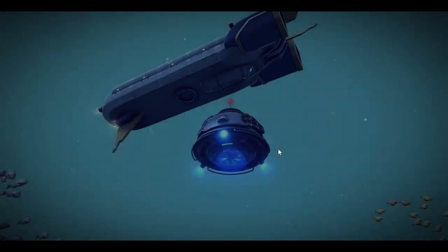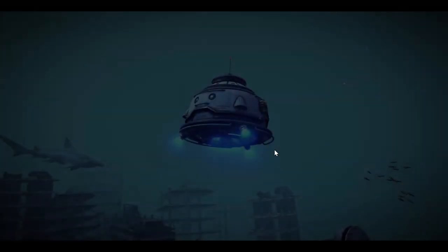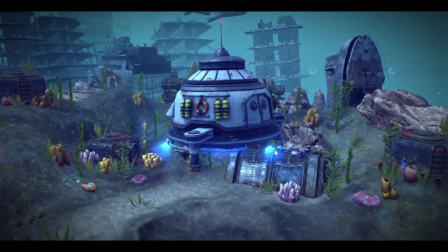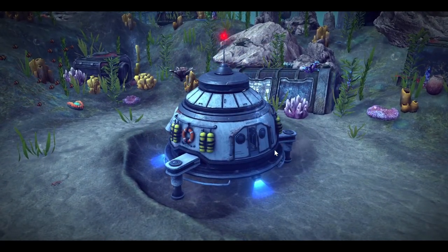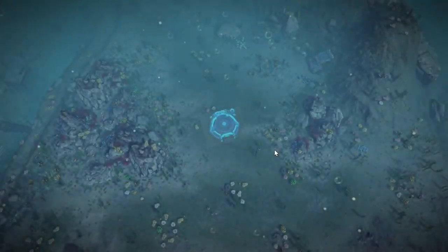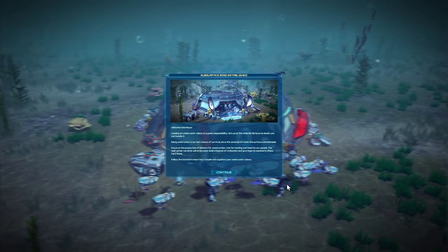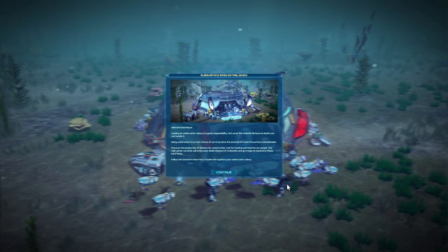That's the entrance where the people are coming out, so cargo delivered on drop-off point. Welcome, Seamayor. Leading an underwater colony is a great responsibility, but we at the Atlantis HQ have no doubt you can handle it. Going underwater is our last chance of survival, since the asteroid hit made the surface uninhabitable.